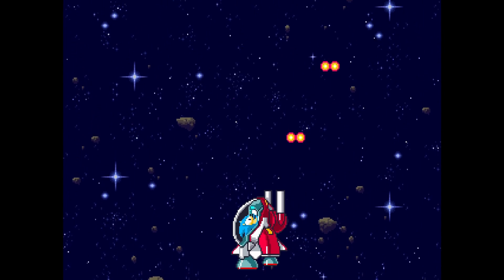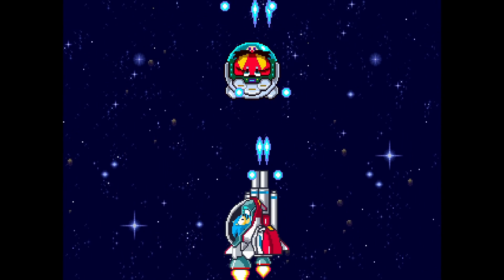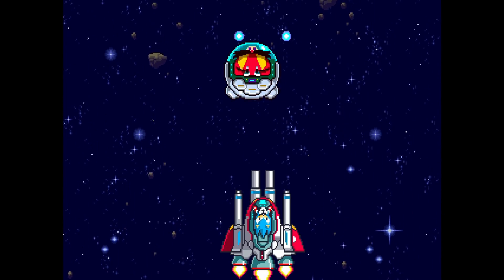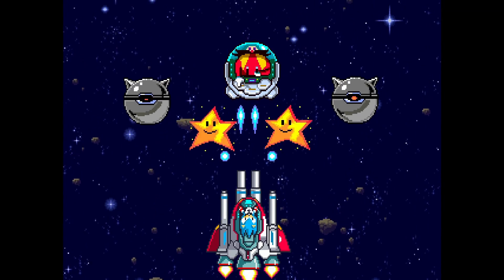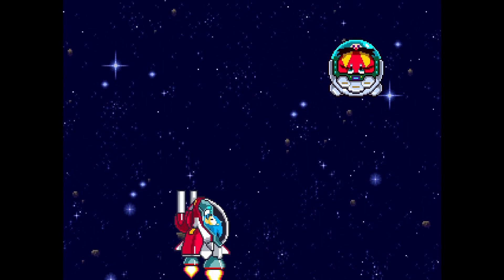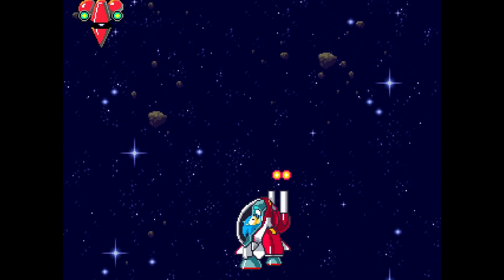That's the System C and E arcade boards — just a quick video for this one because everything was nice and easy to set up. On to the next, and that's probably going to be Sega System 18 and 24. If you want to keep up to date with that, you know what to do. And if you liked today's video, slam me a thumbs up. Apart from that, go play some games. Adios.